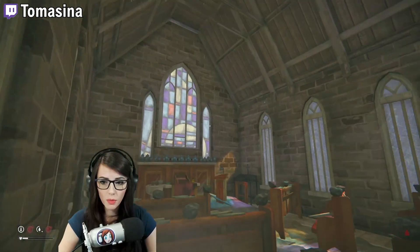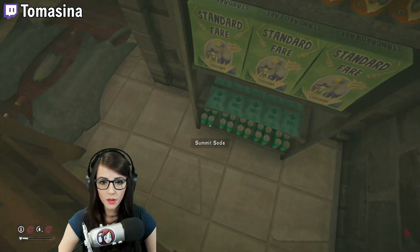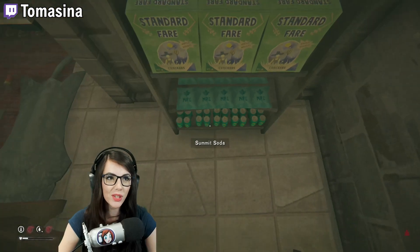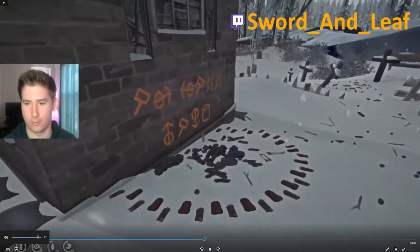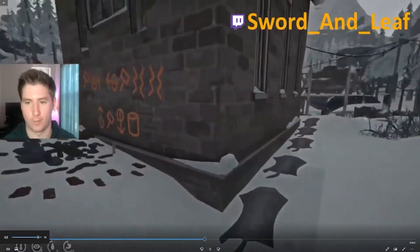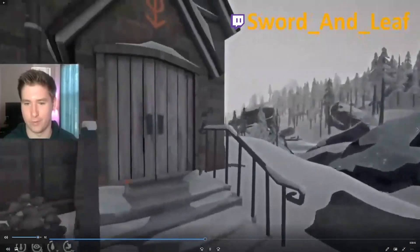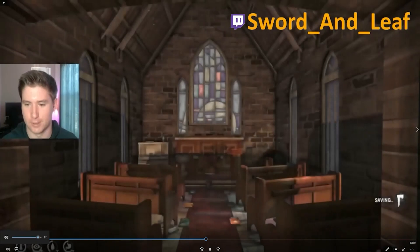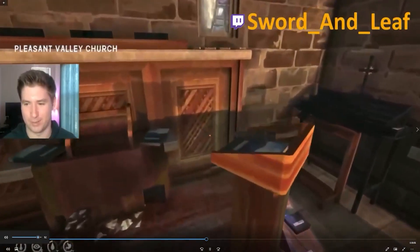Tomasina's base is very creative. In addition to being well stocked, he also added drinks and food in case worshippers got hungry or thirsty during service — very nice. The streamer Sword and Leaf did a similar thing, decorating the outside of the church and even adding a little playground activity in the back, as well as an interior with a bunch of books strewn around — perhaps not as worshipping as Tomasina's, but definitely creative.